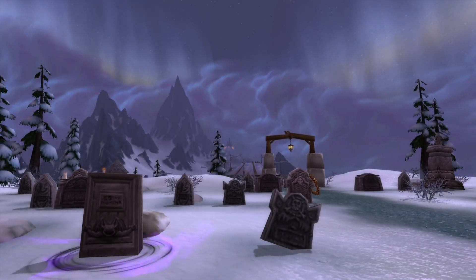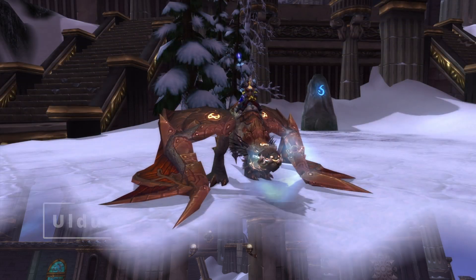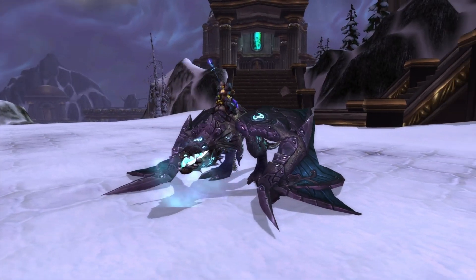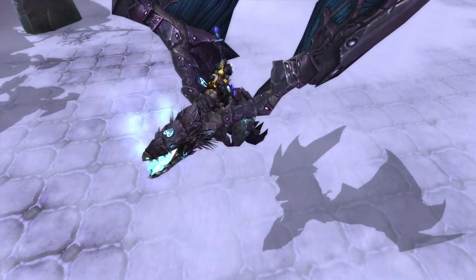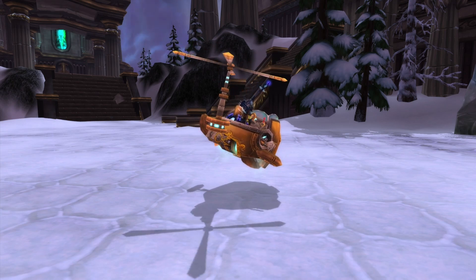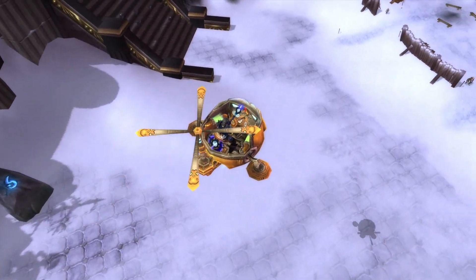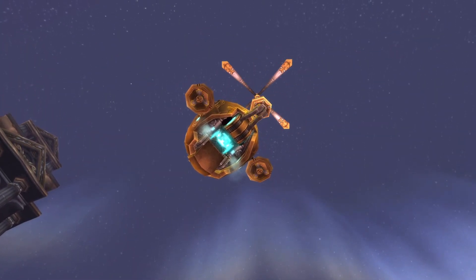Now let's talk about those mounts. Let's cover the ones coming from Ulduar first — these will all be in phase two. There are only three of them. Reins of the Rusted Proto-Drake is the reward for completing the meta raid achievement, specifically on 10-man. The 25-man equivalent is Reins of the Ironbound Proto-Drake — this one is pretty dope. I love the glow on the runes; I might have to get this one. And the last Ulduar mount is Mimiron's Head. People have given me grief about how I've said Mimiron before — feel free to do that again, comments help the channel. It's from Yogg-Saron but only the no-lights version. Originally it was a 100% drop chance; I don't see Blizzard changing that, and it also came with a Feat of Strength in original, so that's probably here as well. All three of these Ulduar mounts should also be 310 speed, so that is nice.